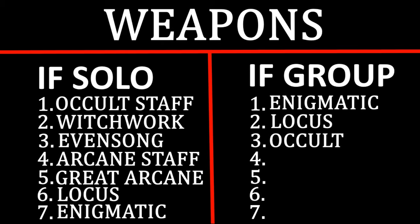Number three for group play would be Occult over Evensong over One-hand over Witchwork over Great Arcane. The ability to get in and out saves people who are low so they can run back and get healed. You have a lot of opportunities to save people. Also, the Surgical Strike right off the bat can hit the enemy hard — you Occult in faster than they're ready for, wipe them, and the battle's over. Occult has a lot of utility in a group, making it the number three weapon for Roads PvP in group.